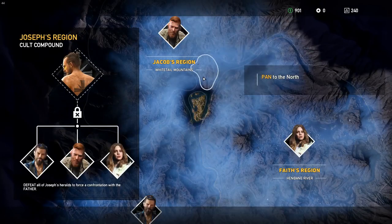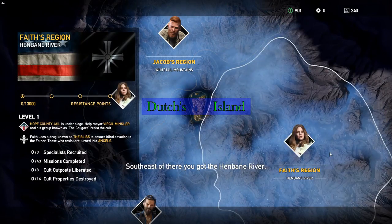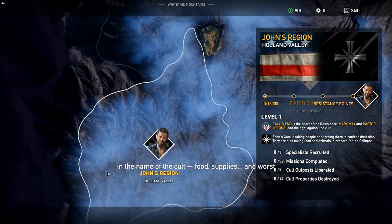The region is developed into three different subsets: Jacob's region, Faith's region, and John's region. As you see in the center there, that's Dutch's Island — that's the first place you end up on. You have to clear that island as a little training ground. In a training ground, you don't really end up with much enemy resistance, so it's pretty easy to do.